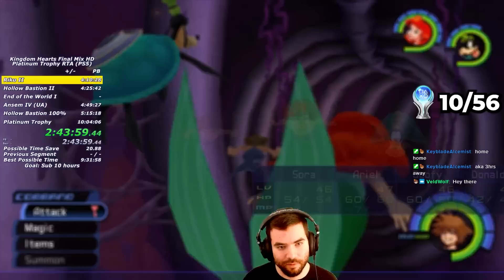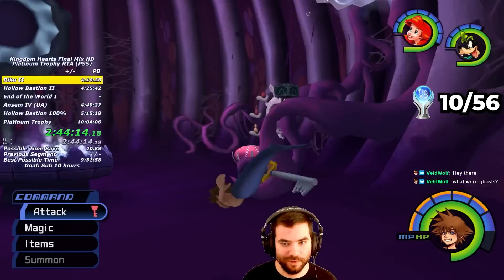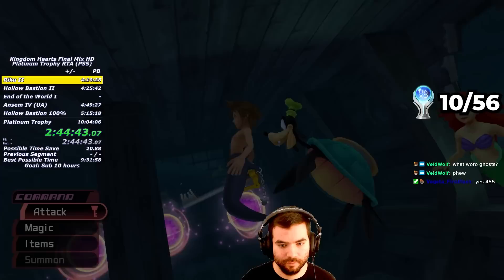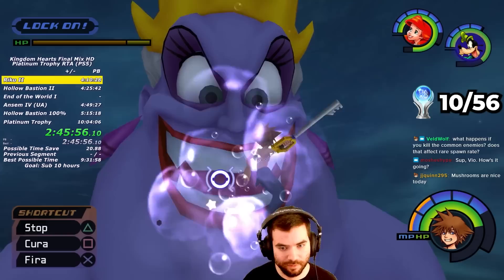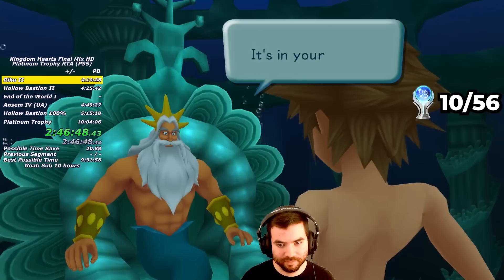By defeating Ursula, we get the Mermaid Kick ability, but before the giant Ursula arena it's time to get the Stop Arts from the White Mushrooms, which can spawn inside the sunken ship. I go back into Ursula's lair, use Fire on a weird urchin-looking thing, and get a Mithril from the chest that falls. There's some RNG involved with the White Mushroom spawn, but I thankfully spawn them in just 4 attempts. I use the Stop spell on them 3 times when the time is right and they drop the Stop Arts. Then I go to giant Ursula and defeat her by interchanging a full combo with damage storage Stop spells. Defeating Ursula gets me the Thundara spell, and sealing the Keyhole gives me the Master of the Seas trophy.